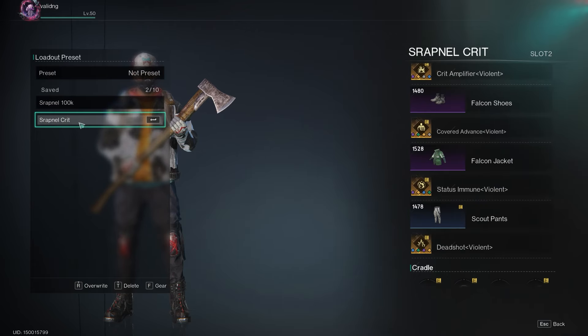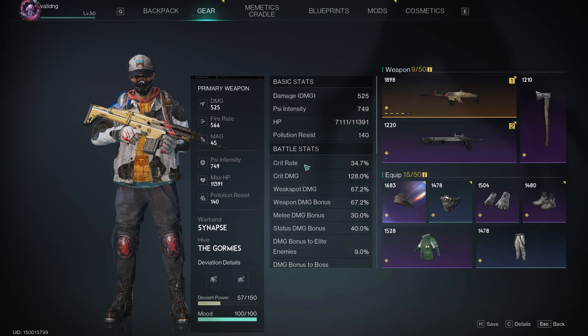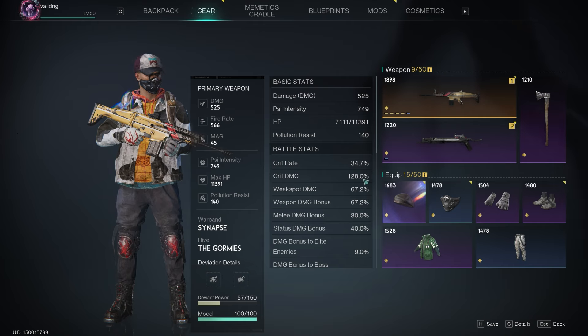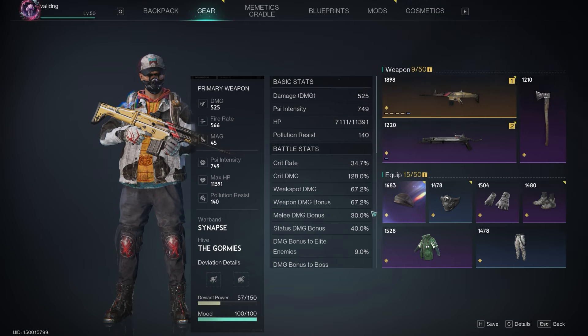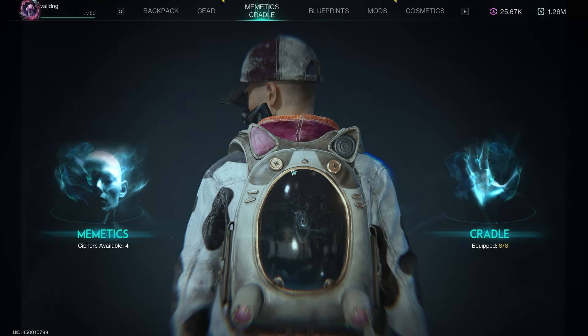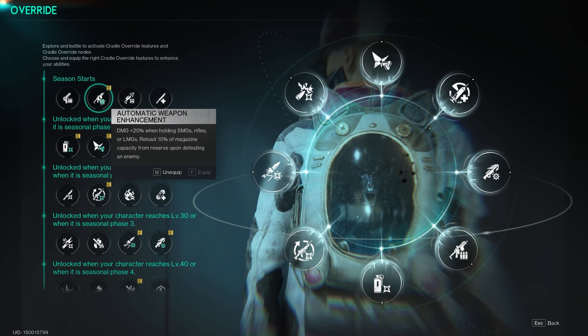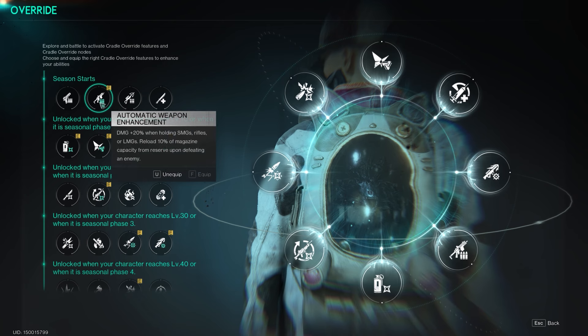The core effects matter a lot, but also consider the attributes available on each mod — a mod with weapon damage will increase your overall damage output. As a general rule, prioritize weapon damage first, then critical damage, then critical rate, and after that damage to bosses, elites, and normal enemies. Make sure you test these mods. For cradle skills I'm using Automatic Weapon Enhancement, which gives 20% damage while holding an assault rifle.